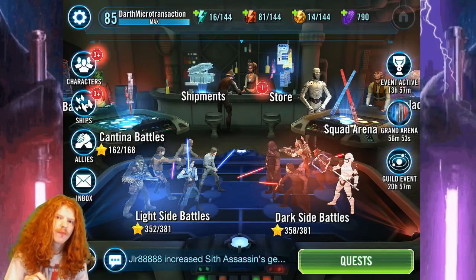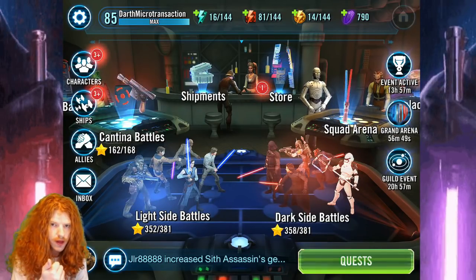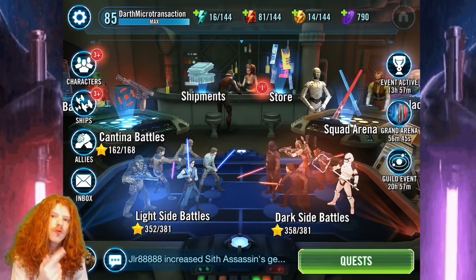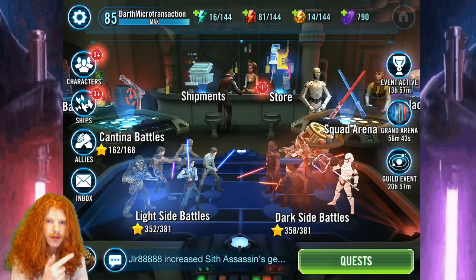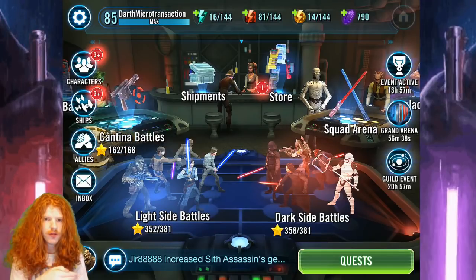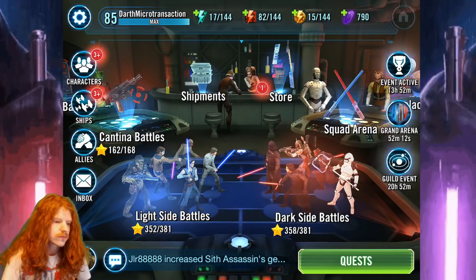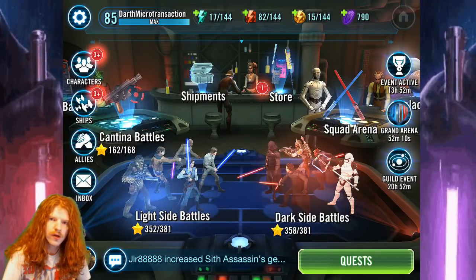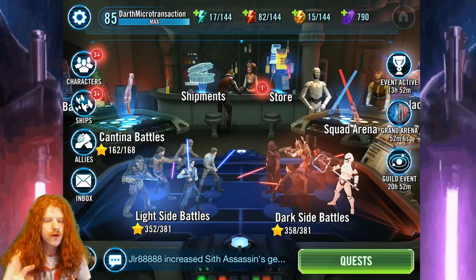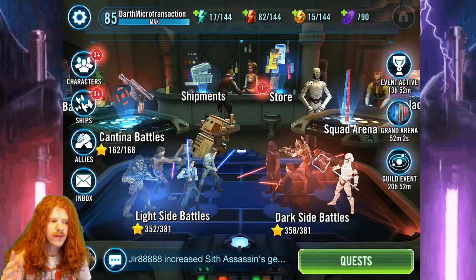So just to recap: if you are going to whale out, it's best to whale out just on flat crystals. Buying a vault is always your most efficient. If you are going to use that vault, try to use it in a manner and time in which it's going to benefit you the most in repeatable income - meaning fleet arena, squad arena, even raids, things of that nature. As far as packs go, you're going to want to ignore the flat bundle packs. The $5 starter pack can be a good offer, and the $6.99 Nightsister pack is, in my opinion, one of the best packs in the entire game.